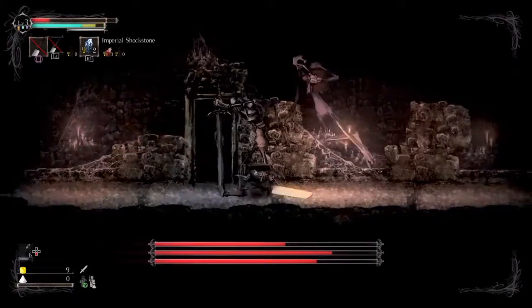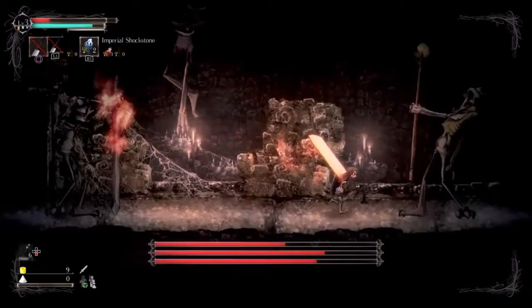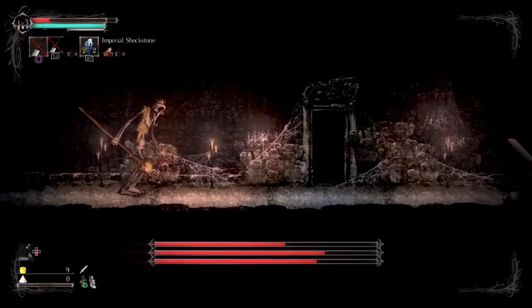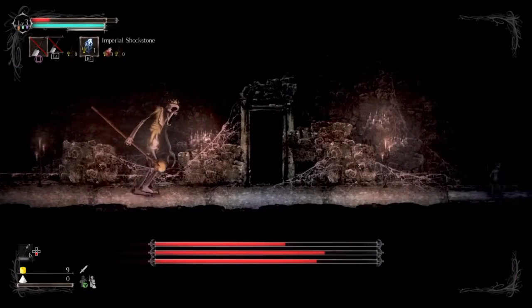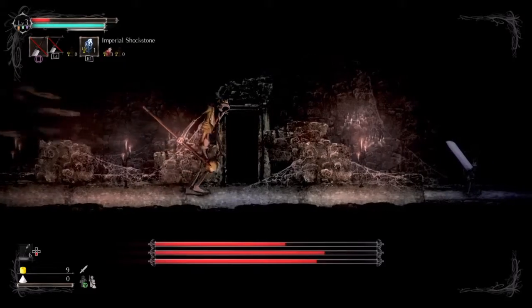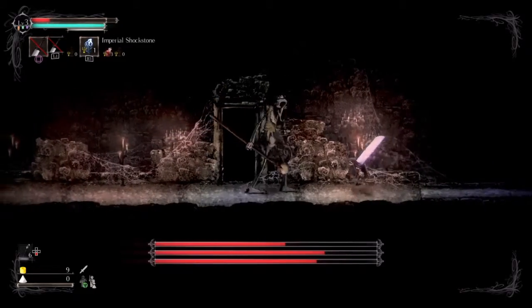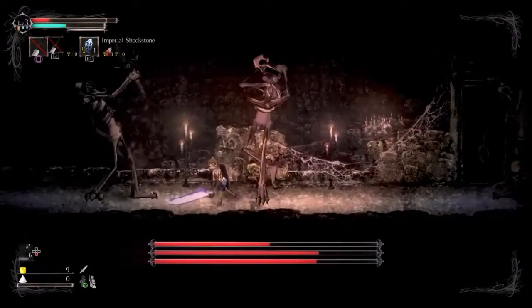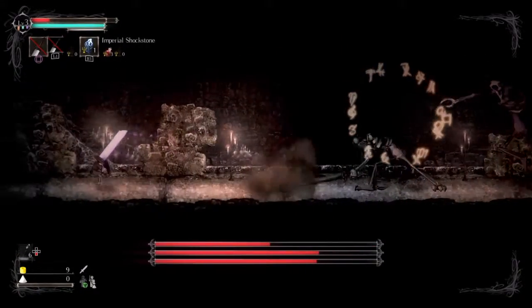What I do recommend is just ignoring the Knight and the King, running from side to side, and baiting the Judge to come near you so you can get a quick single swing at him and then run to the other side. Just keep doing that over and over, because this is not a fun boss to have to do the runback for.